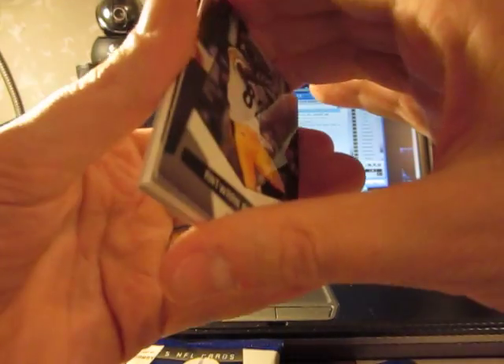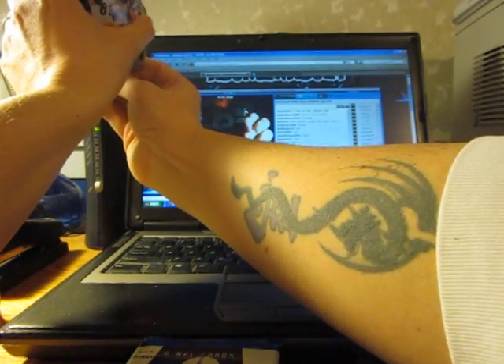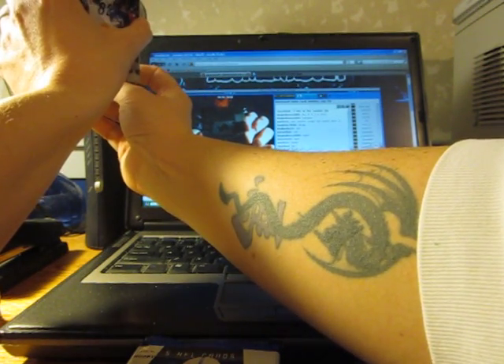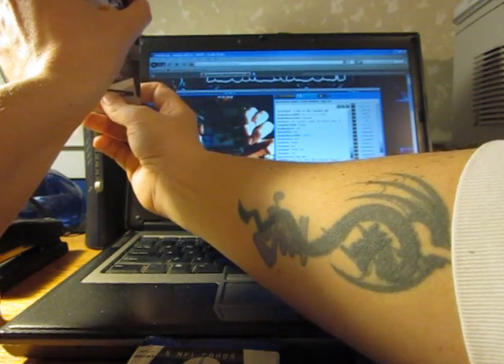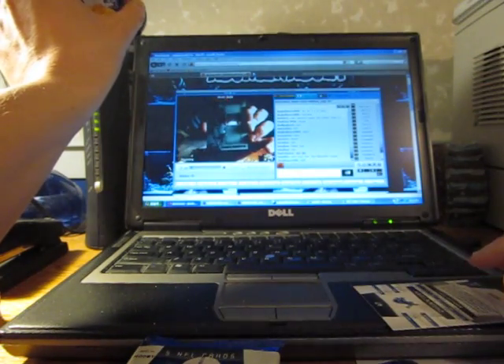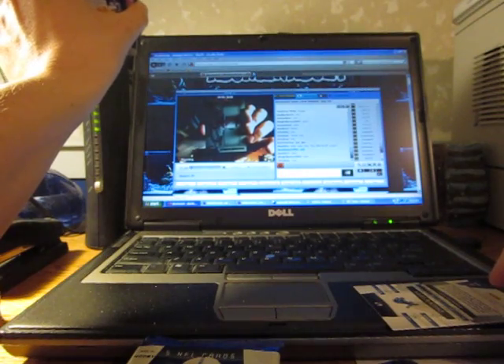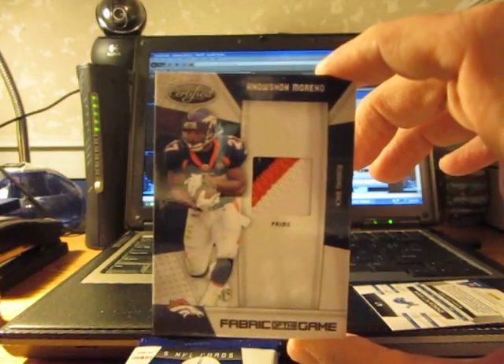This pack feels pretty fat — it is pretty fat. Let's figure out which way it goes, this card is fat. Oh I see — Knowshon Moreno for the Broncos, that'd be a nasty patch. Oh sick, it IS a patch — very nice three-color patch! Knowshon Moreno, blue, orange and white — the card is thick. It's going to be number 45 of 50. Still really sick looking.